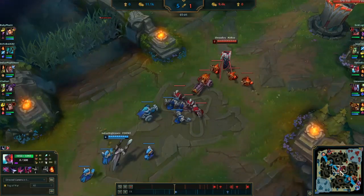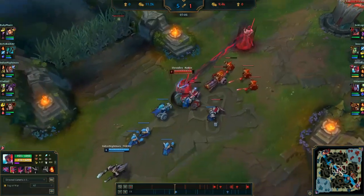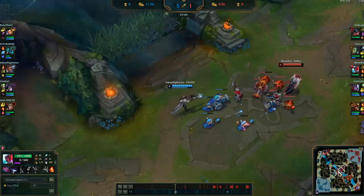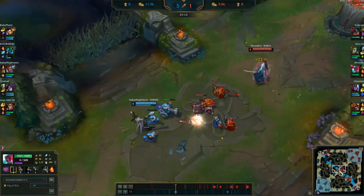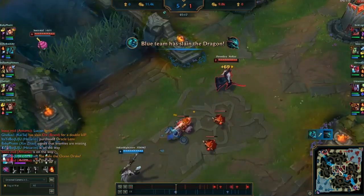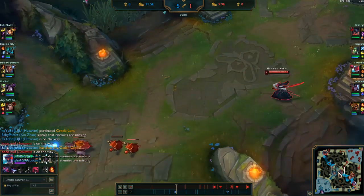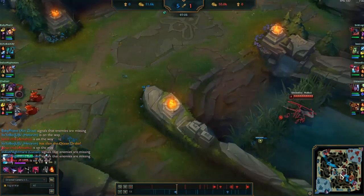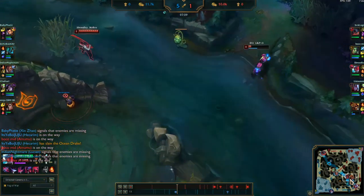I'm pressuring on the minion wave again, trying to get those Q stacks off. I got my third Q proc which means I can be a bit aggressive. He goes back because he doesn't want any part of that knockup. I've made him terrified of my third Q because of what I did to him earlier — he's playing really scared now, which is great for me because I want to put pressure on him and play to my strengths.